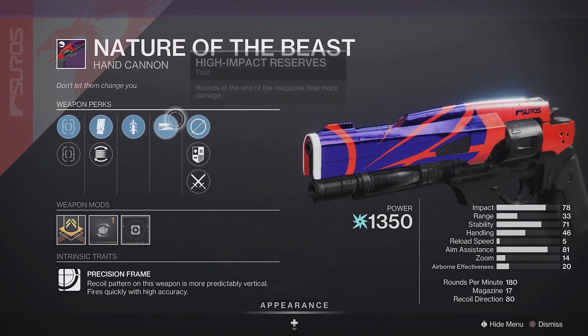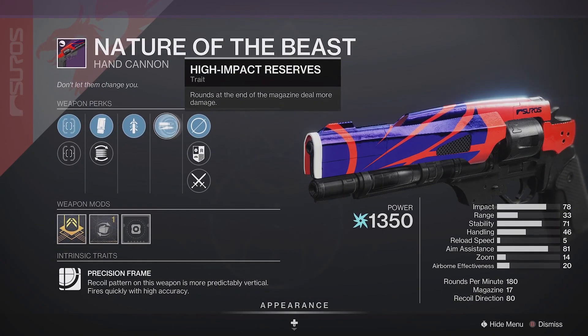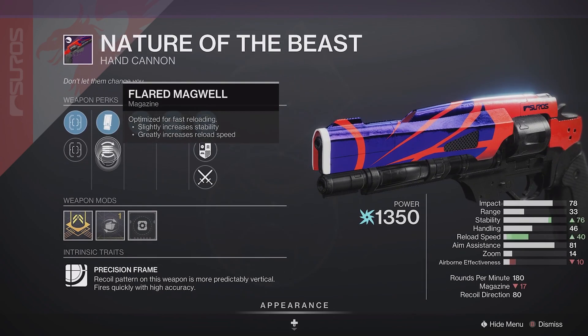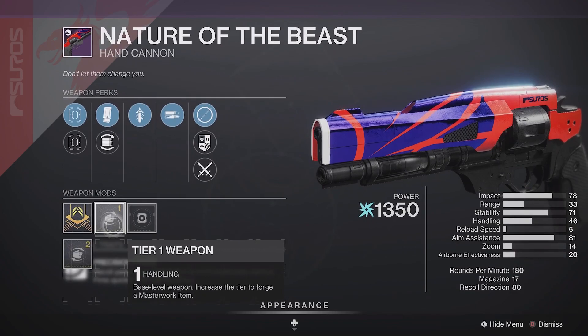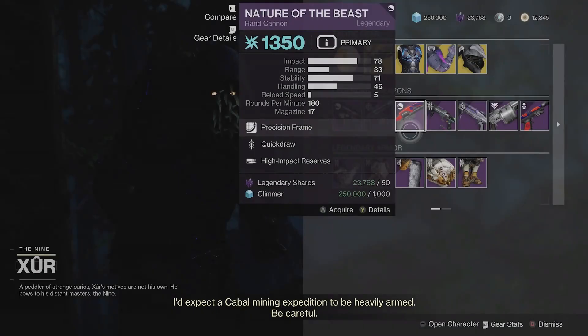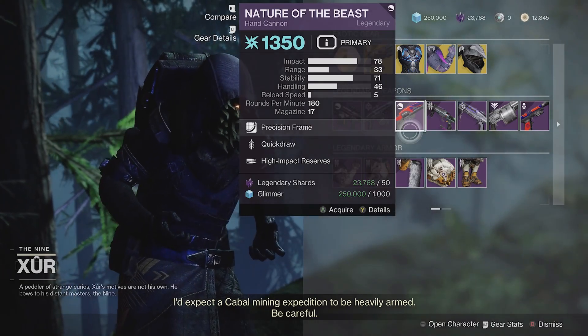Nature of the Beast — this is one of my picks this week. As some of you guys know if you watch the show at all, I am a PvP main. So high impact reserves, quick draw, extended mag, handling — this could be a pretty decent PvP hand cannon. I'll probably be trying this one out just to check it out.